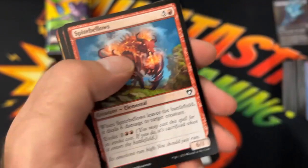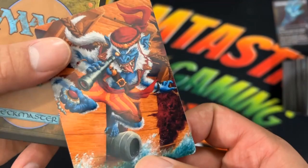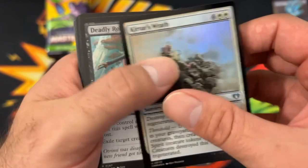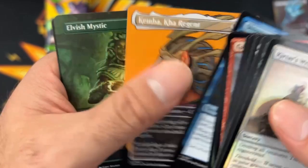Even the Jeweled Lotus. Generous Gift again. And I believe that's old Ragavan — no, Treasure Nabber. I thought they were printing Ragavan in this set again — I'm not sure, I don't remember. Deadly Rollick — okay, that's a good hit. Heliod — a mythic. Ashnod's Altar. Burnished Hart. There's a regular Counterspell. Deadly Recluse. Kimba — we got a Kimba! And an Elvish Mystic — nice. Definitely getting some solid hits here.